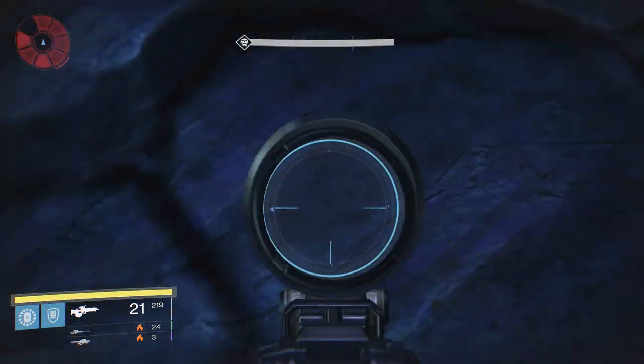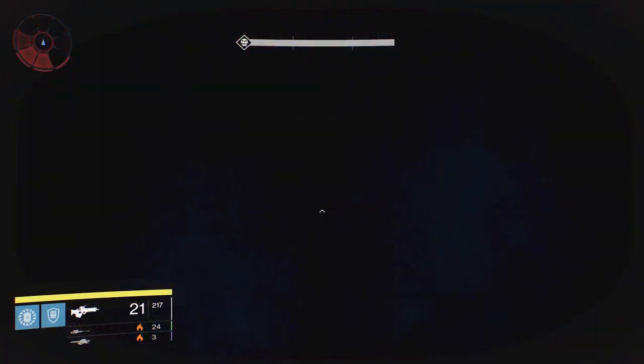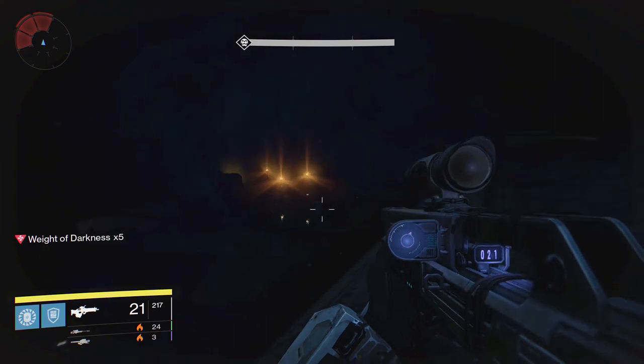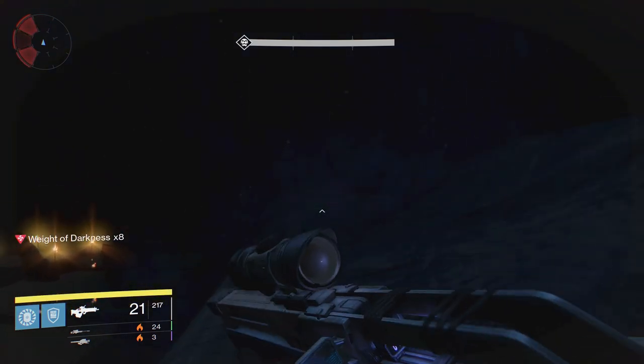So once you get on this rock, you want to aim for this little middle bit here, and you'll be jumping and looking up in the air. You want to be jumping, looking up in the air, holding A down, and you should land on top like I just did. Once you're on top, you are fine. You want to aim back towards the center — that's where you started — and just follow this ledge around.